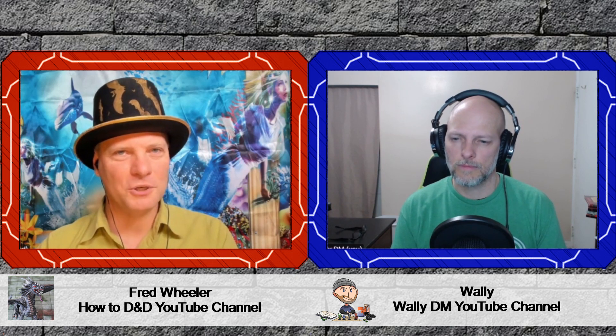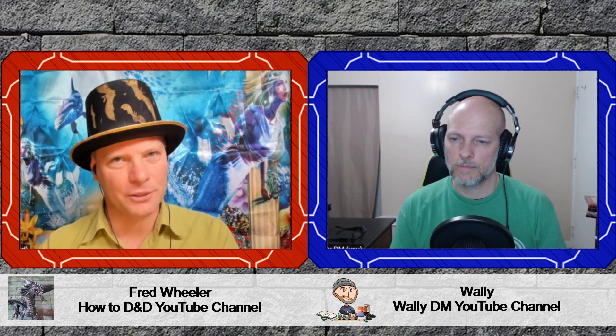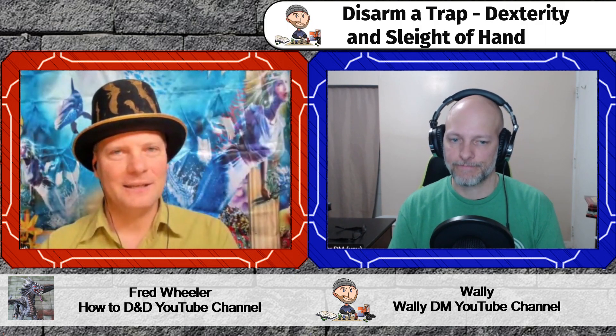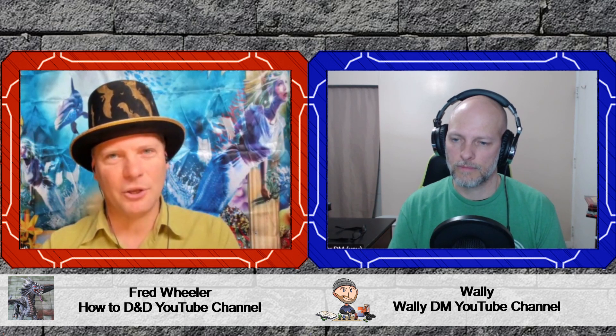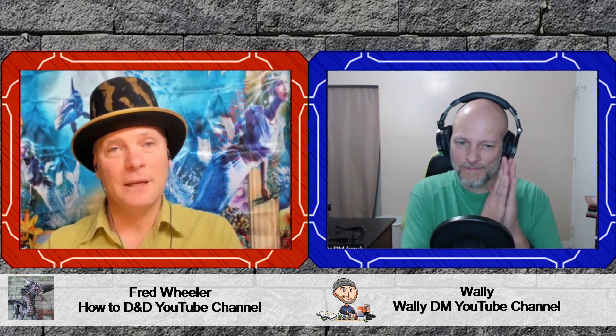Not all traps can be disarmed, so you have to approach them differently based on the trap you're dealing with. When it comes to actually disarming a trap, your dungeon master is going to use a Dexterity check or Sleight of Hand check. Dungeon masters are going to set a very high DC — Wizards of the Coast pre-made adventures usually have disabling a trap in the medium range, usually a 15, whereas homebrewing dungeon masters are probably going to set it much higher than that.